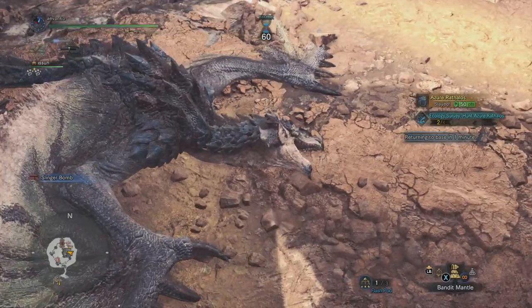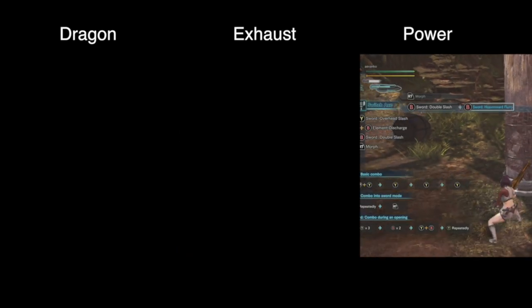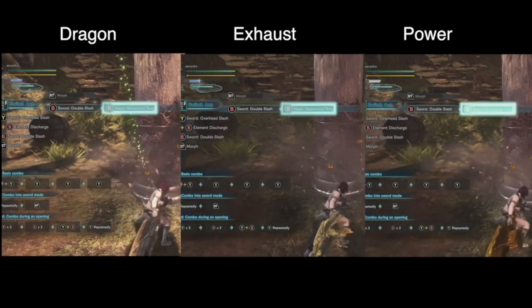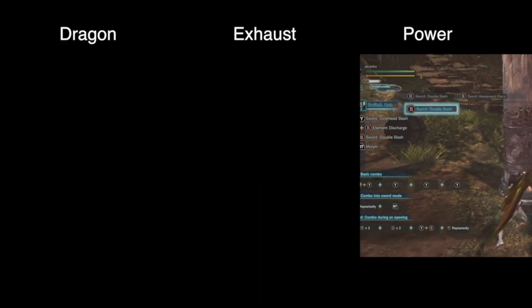Now before we jump in, know that it's much easier to get into an Amped State with Dragon than Exhaust, and Power Elemental as Stage 2, and Power and all the other ones like Paralysis phial are the slowest to go into an Amped State. Amped State adds additional hits to your attack, so this is actually a really important thing in explaining why I choose the Switch Axes that I did.